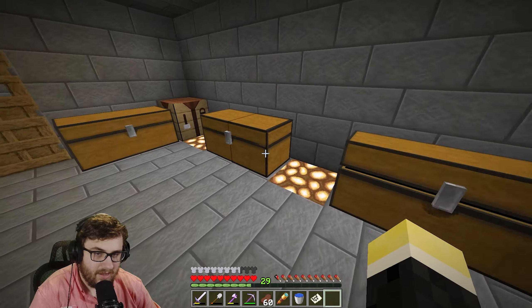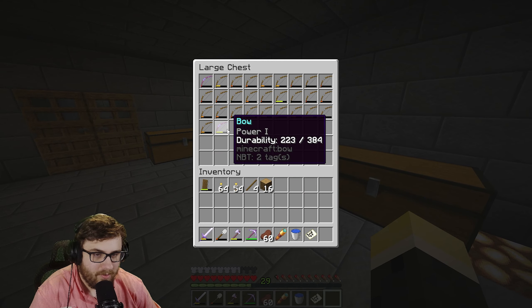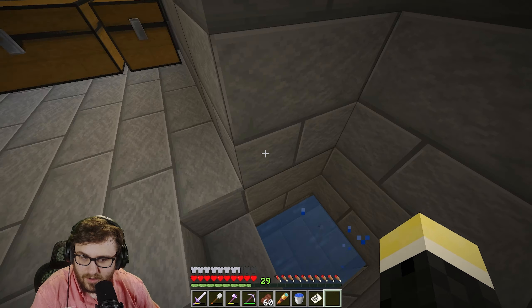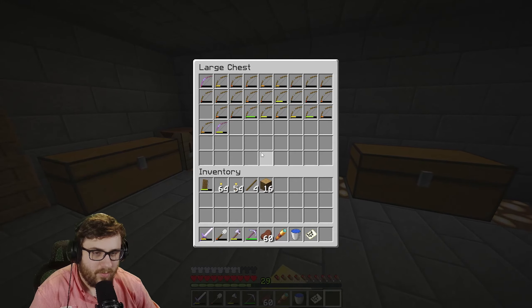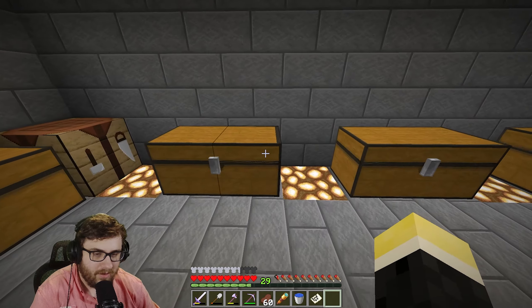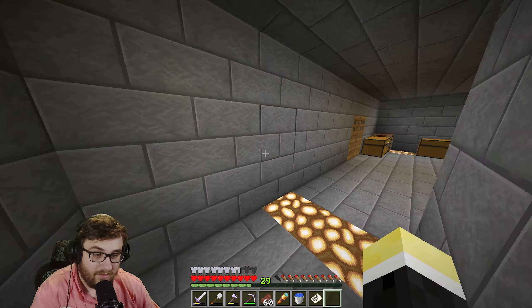The bones go in one chest, the arrows in another, and the bows in another — as you can see I've killed quite a few skeletons. I had a lot more bows but I built a disposal system: you throw bows you don't want into the water, it takes them to lava, and they burn. I'll keep the enchanted ones and get rid of the rest. That's what we can do to get rid of unwanted bows. Pretty cool — I like it.